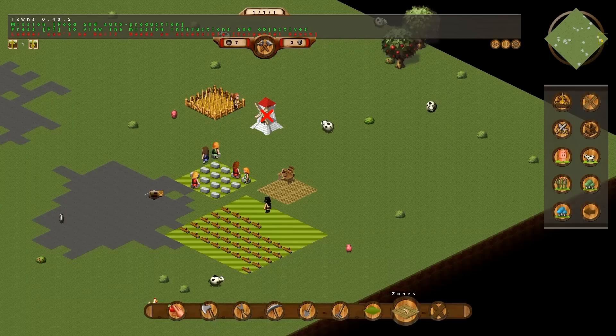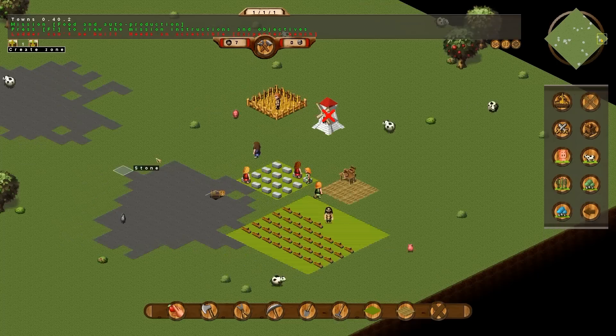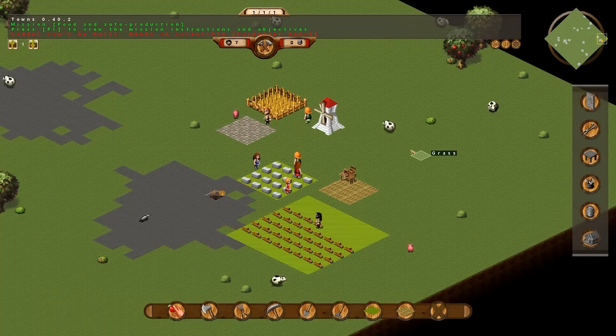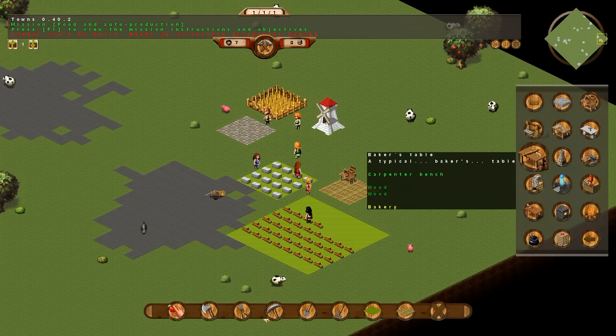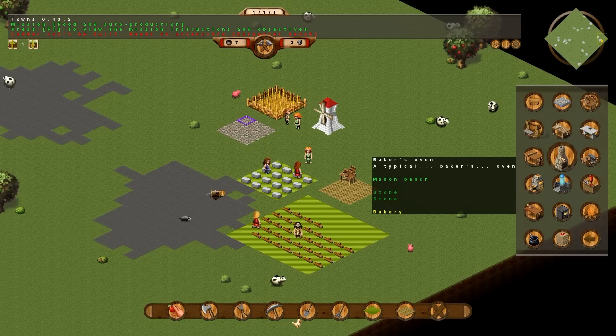Now for the bakery. We go into our zones tab and we choose bakery. Set out just a 3x3 area — that's all you need for this tutorial. Then we go and build what it wants us to build: the baker's table, which just requires two wood, and the baker's oven. This is where the tutorial doesn't tell you what to do. You need a mason's bench to build this.